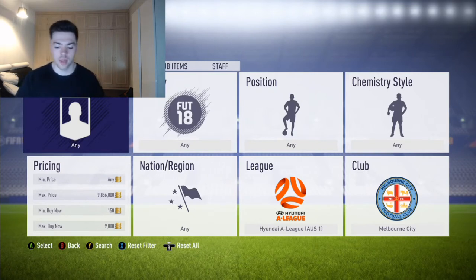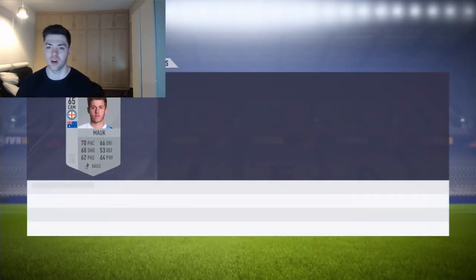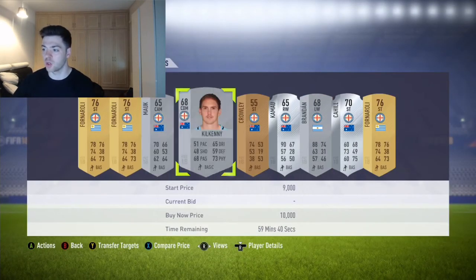Now this training method - I don't think I've seen this method out on YouTube just yet. Once I've done this method I'm pretty sure everyone will be doing it. It's so so simple. As you know, the A-League Marquee matchup link-up SBC squad building challenges are out. And look how expensive these cards go for - they are literally extinct. The shittiest cards in the game are extinct because everyone wants to do the squad building challenge.